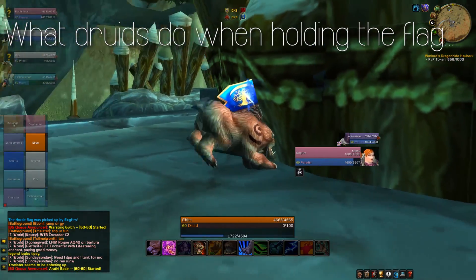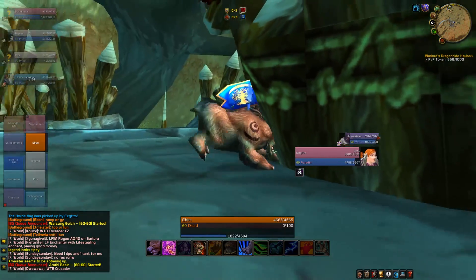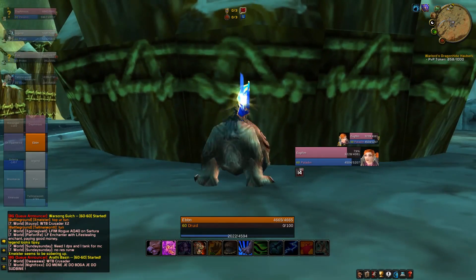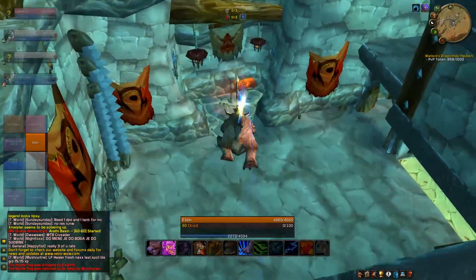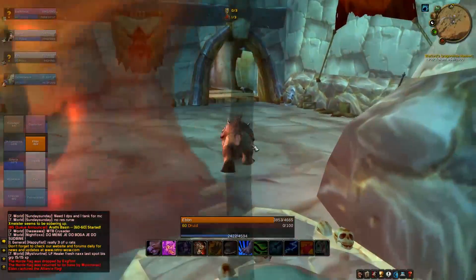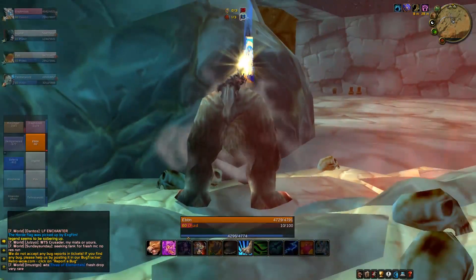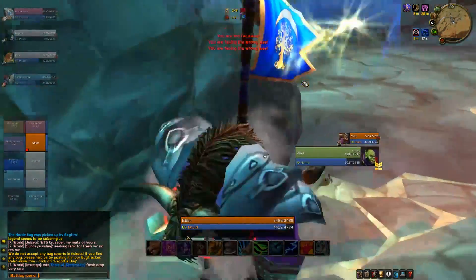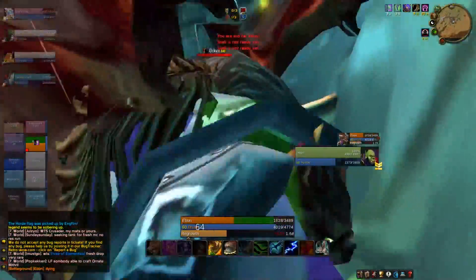You do get a nice boost to your armor and some crit in Moonkin Form, but you're never in melee range when fighting anyone if you're playing correctly, so the armor really doesn't matter. Also, Moonkin Form takes you down to 31 points into the balance tree, which doesn't allow you to pick up Nature Swiftness. I would stay away from Moonkin Form — I know it's sad because it is such a fun form, the dance animation is great, but it just really isn't worth it.